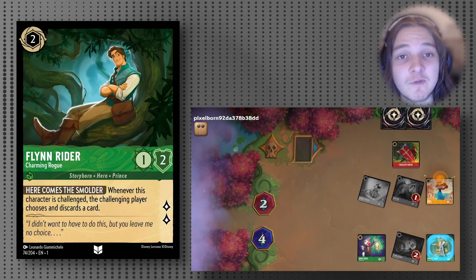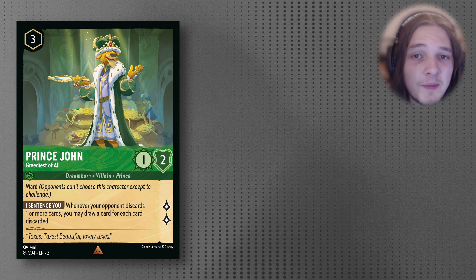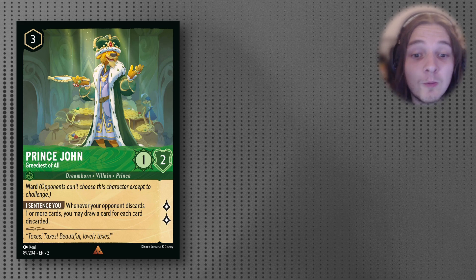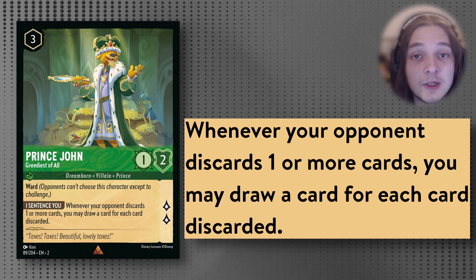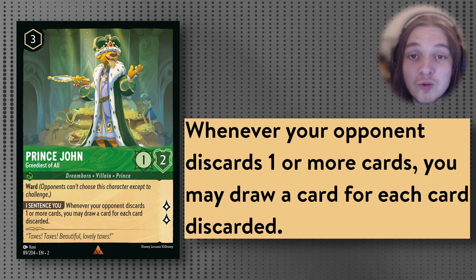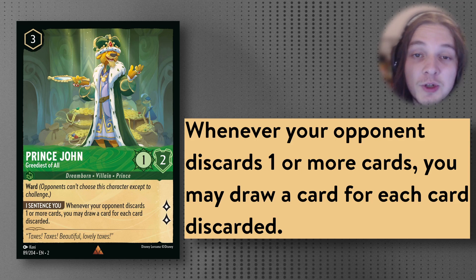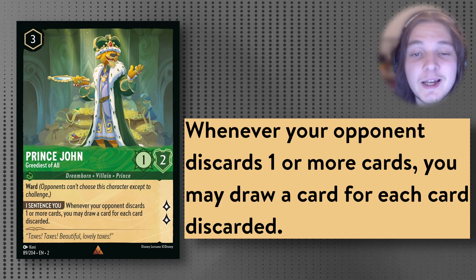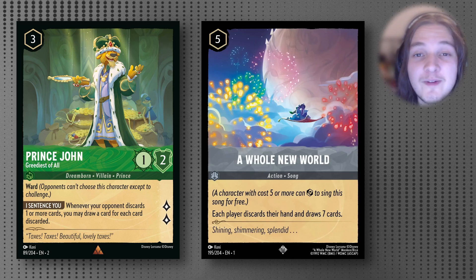This card's effect pairs amazingly with the new Set 2 card Prince John on turn 3. Prince John is a 3-cost Uninkable 1/2 that quests for 2 — not the best stat line — but the reason it's so good to play on 3, especially after Flynn Rider, is that it has both Ward and the ability I Sentence You: whenever your opponent discards one or more cards, you may draw a card. Not only do they have to worry about discarding if they attack into Flynn Rider, but also about us drawing a card — a net 2 positive card advantage. You probably don't want to quest with this often; with Ward, you want it sticky on the board so you can synergize with other cards. If you play A Whole New World, you'll actually be at a 1-card advantage if Prince John is on the board, because you'll have 8 cards to your opponent's 7.